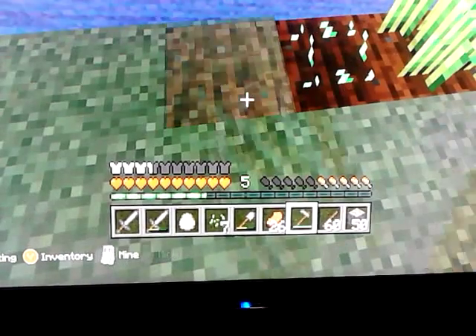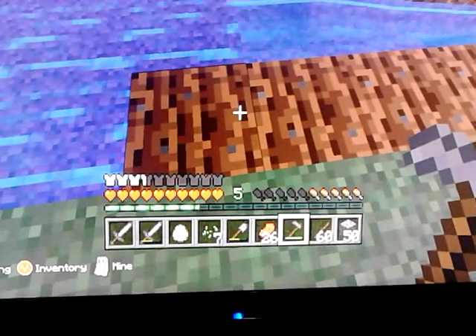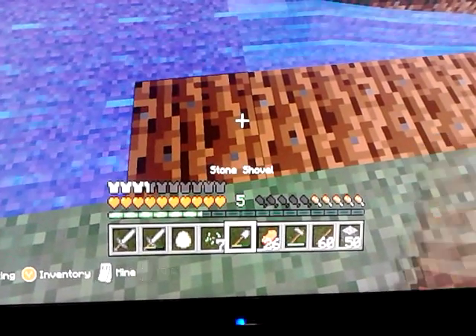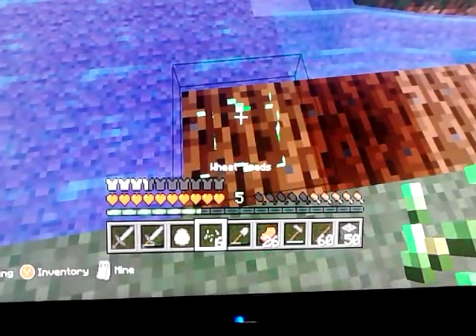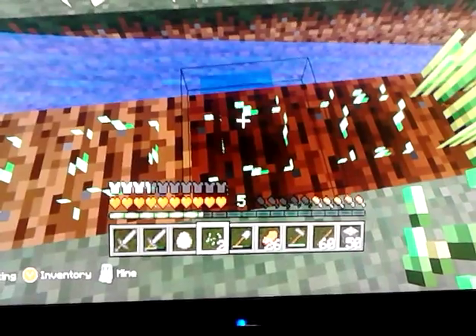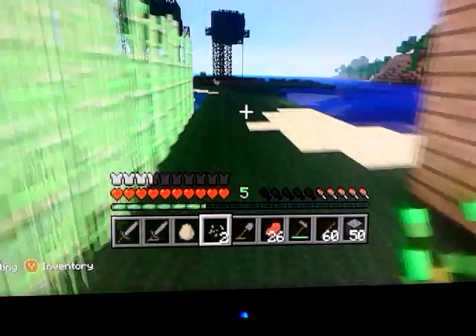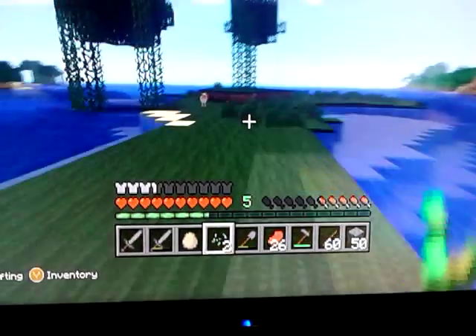You take your hoe and press the build button if you're on Xbox. Of course, you can also use it on Pocket or PC. Then you go over to your seeds and plant them, also using the build button. For Pocket, I'll just tap. And for PC, I actually don't know — I've never really done PC.